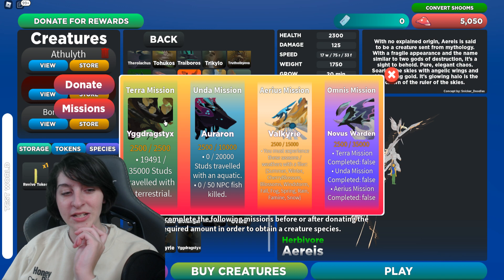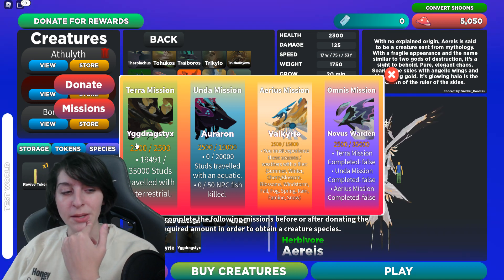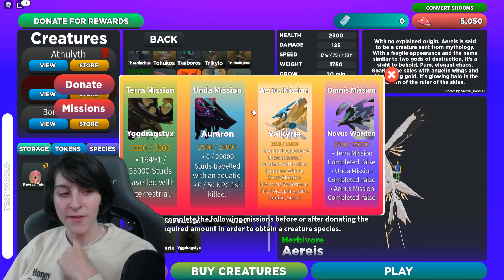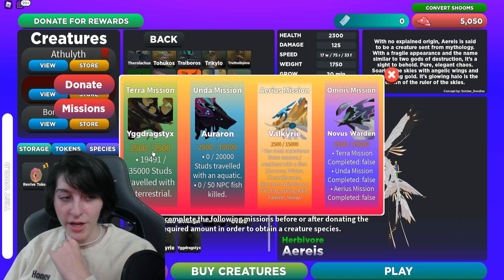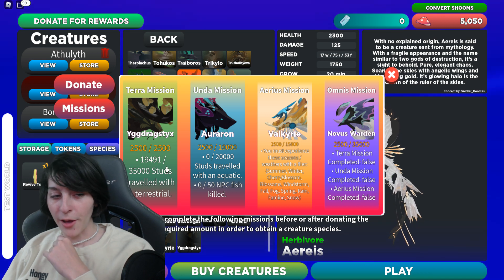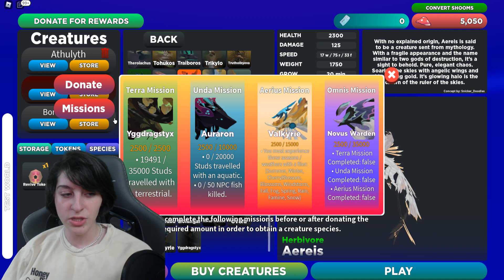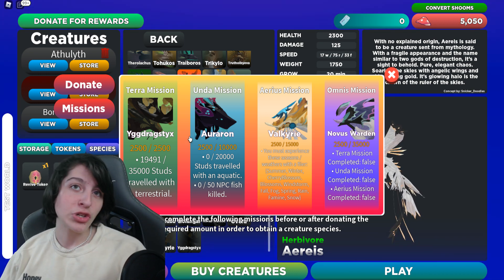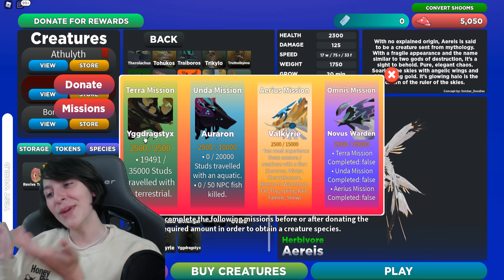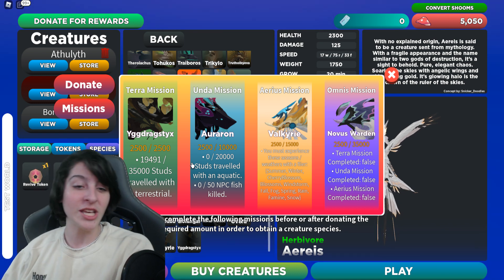Here's a potential tip: I don't know if the game checks whether you're actually flying or just that you have a flying creature equipped. Because if you have a flyer equipped but you're walking around, you're experiencing the seasons while also getting those walking studs. If that works, that would be a good little cheat — maybe you could complete two missions at once.